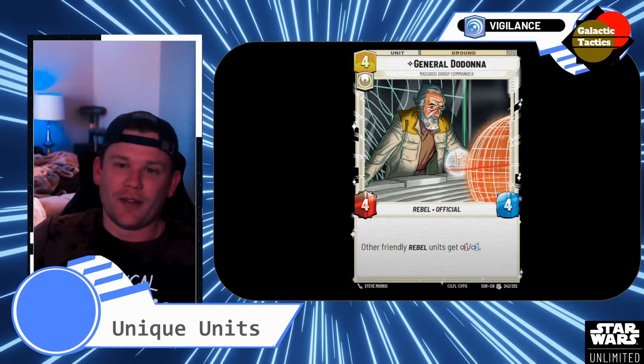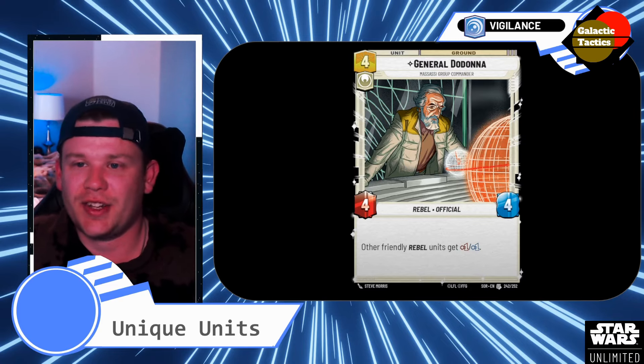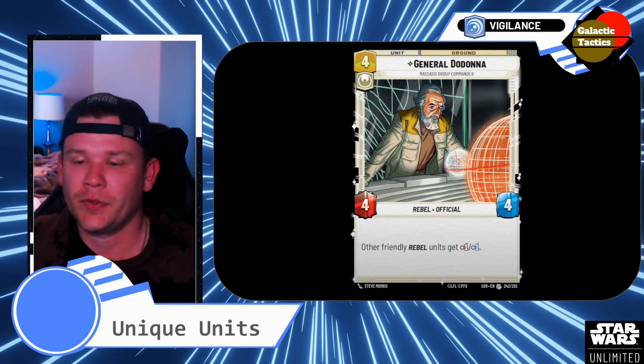And then General Dodonna — didn't really have a place, but he's heroic and definitely needs to go in this deck. 4-drop, 4-4 — a staple in every single Rebel deck. Other friendly Rebels get plus 1, plus 1. Need it.